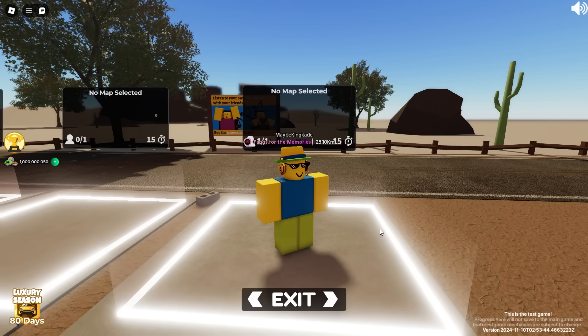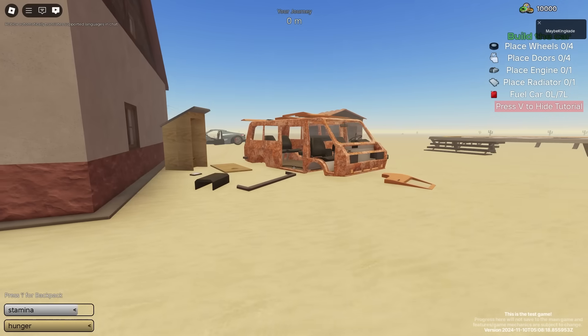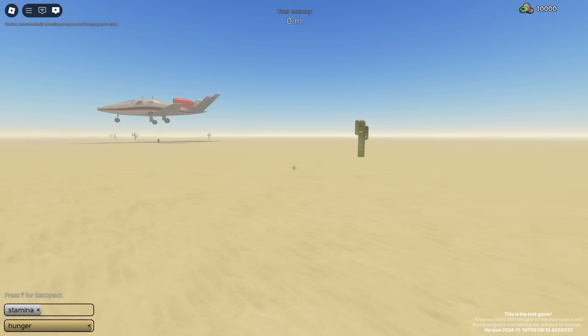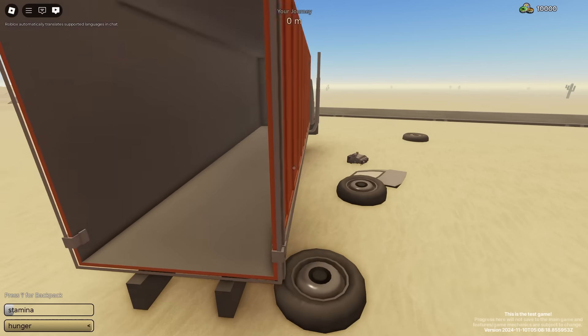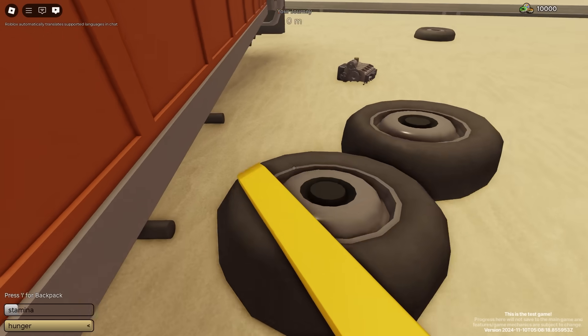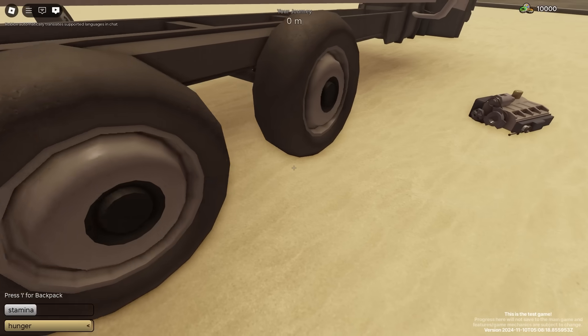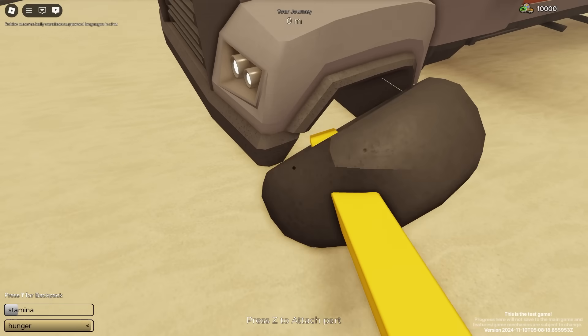Let's see how good it actually is. We'll test it on the desert map and then hop over to the planes map. I believe it probably spawns over where the plane is, but since I'm on the test server it's different. Here's this giant semi truck — it looks like we actually have six wheels for it. I'm not sure if we need all six, but we might as well equip all of them.